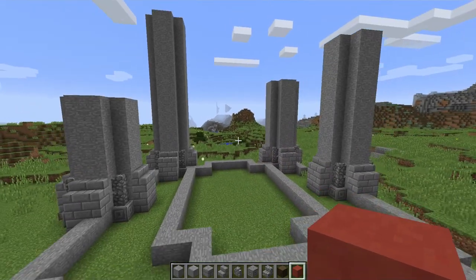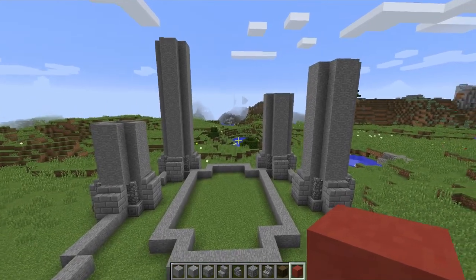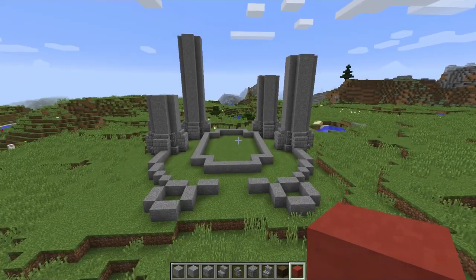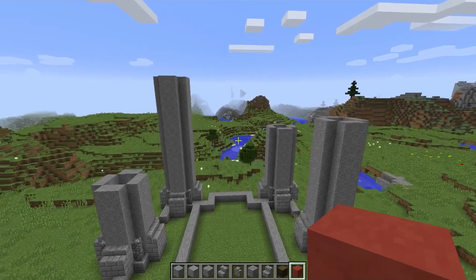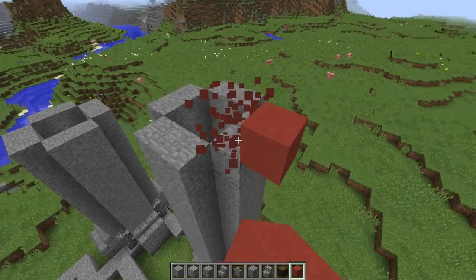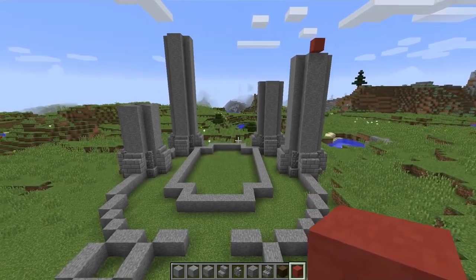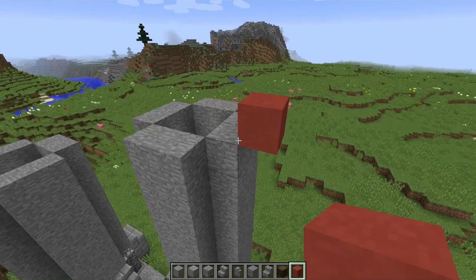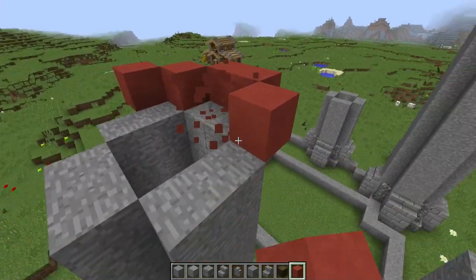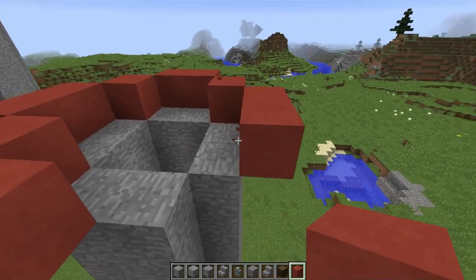From here we're going to pop roofs on all of these. I'd suggest making sure you're 100% happy with your height before you put the roof on. When you're ready, this is how the roof works — it's very simple. Get your clay or block of choice; this color is going to add to your castle, so make sure it's a color you like.